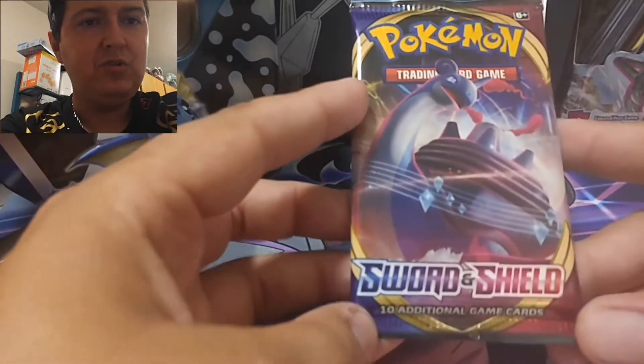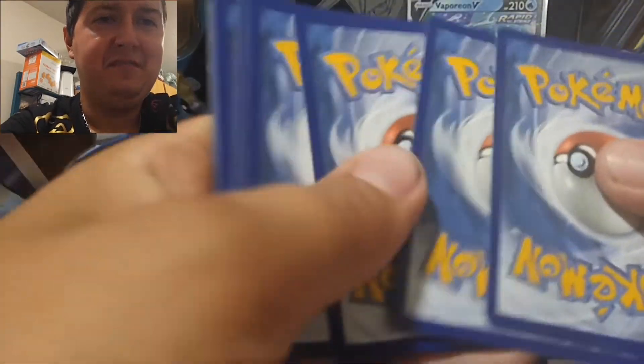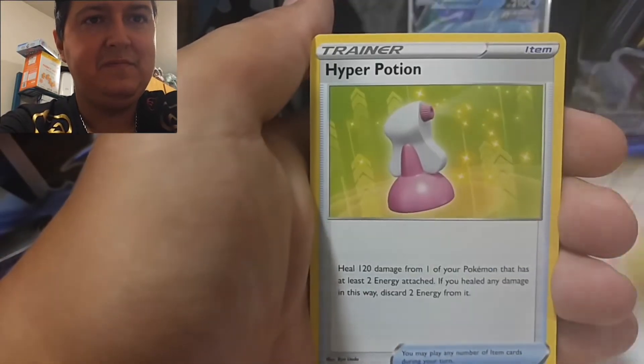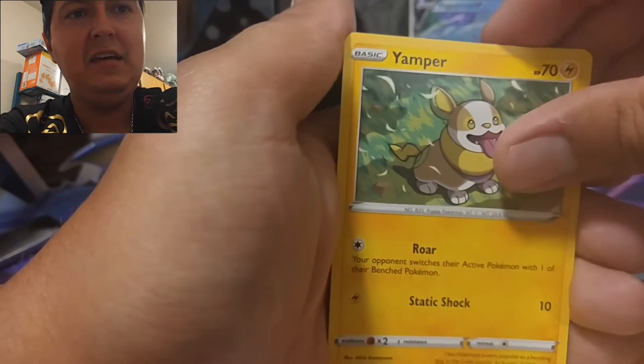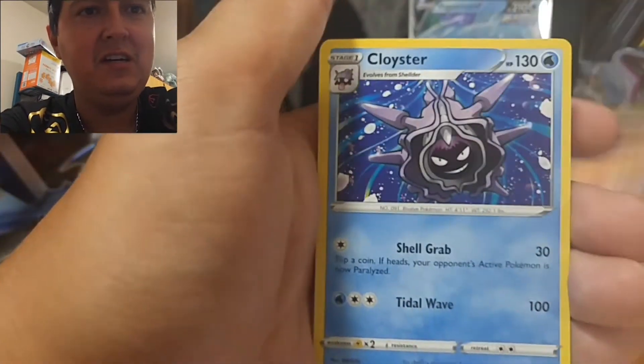Alright, Sword and Shield base set — obviously the Gold Zacian and Zamazenta is what we're chasing. I actually need 11 cards to complete the set, so if we can get one of those cards I'd be pretty happy. Stuck on that for like a year. Here we go — we got a water energy, Berries, Hyper Potion, Squirtle, Cottonee, Yamper. The reverse is a Rhydon, just a common, and a Cloyster non-holographic rare. That's okay.